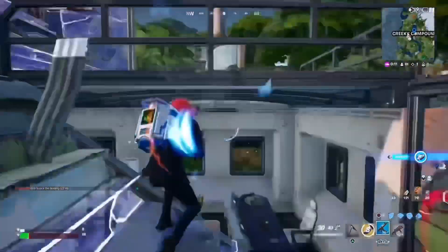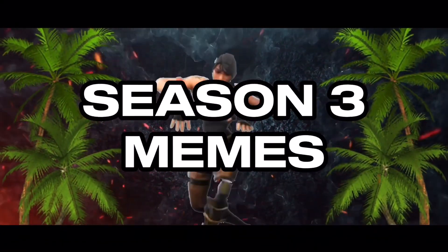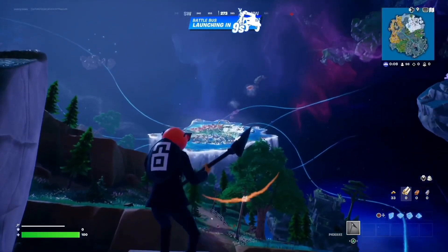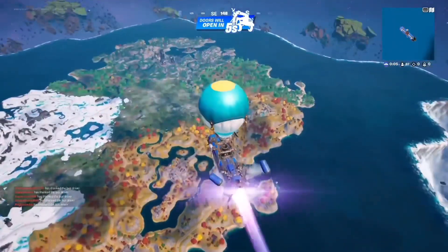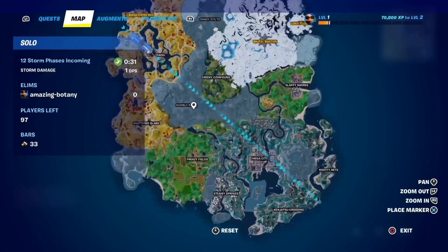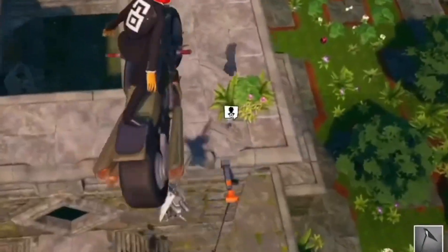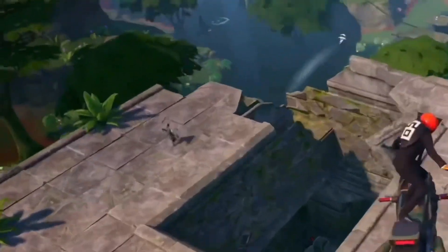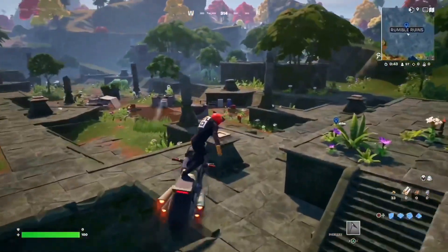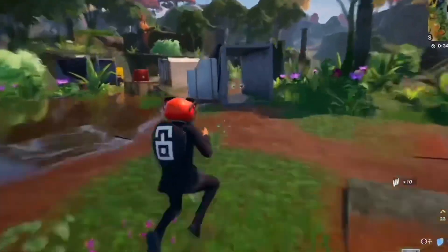Kind of lost out here to be honest — I haven't played this game in a minute and now I'm back to a whole new season. For the second game, we already tried Creaky Compound and that didn't end well. Now we're gonna try Rumble Ruins. We got a little NPC on the roof off the bat — that guy's getting a weapon and I ain't got one. We got the new assault rifle.